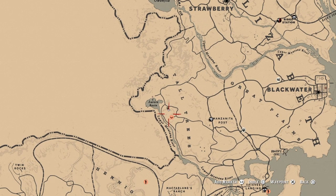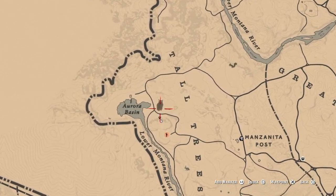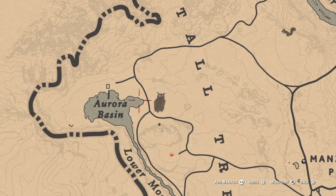You can fast travel to Blackwater — the post right there — and come right up here in this area, and you should find an owl for your daily objective.